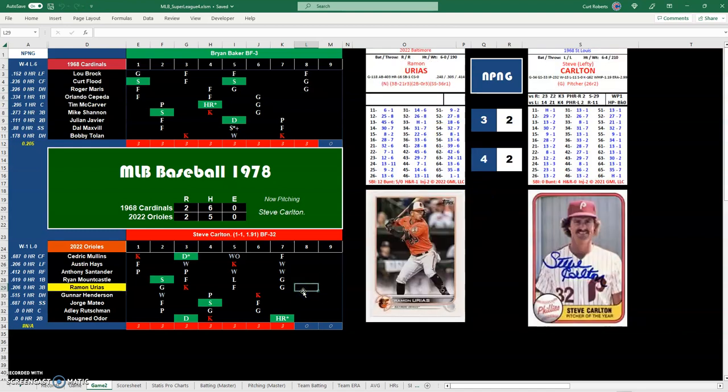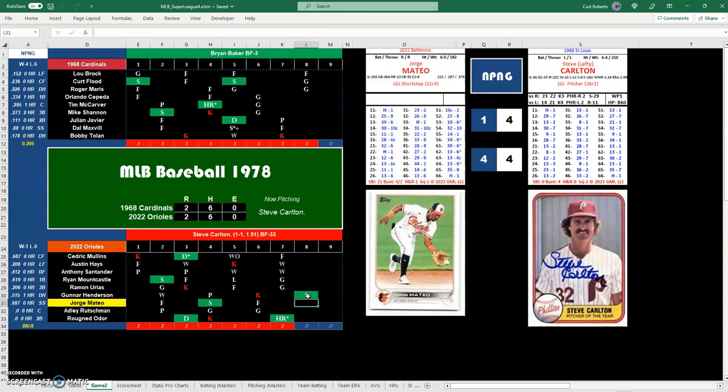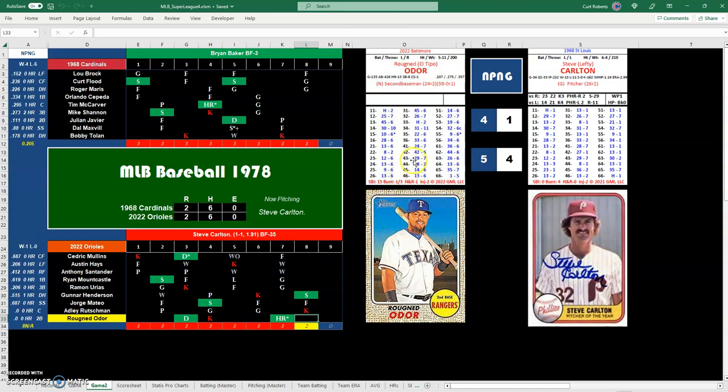Bottom of the eighth: Gunnar Henderson leads off with a 44 — base hit single, go-ahead run there. Jorge Mateo, 14, fly out to left field. Adley up with a 12, 29 — Carlton has K3 against righties, so Adley will strikeout. Roughned Odor, 41 is a 24 — ground out to shortstop.